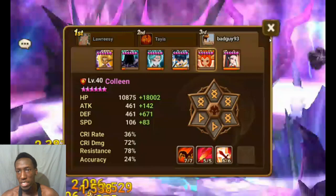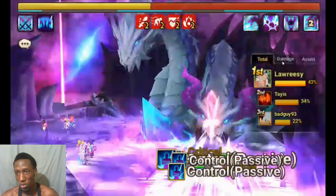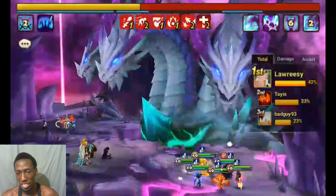Then I can put her on the front line, remove Delphoi, and put in Lisa instead. But for now this works just fine. It's three damage dealers so hopefully we're doing a lot of damage, but it also depends on who you're raiding with. These guys are really good, so it should work fine. As you can see, we don't look like we're going to die anytime soon - Colleen just healed there.